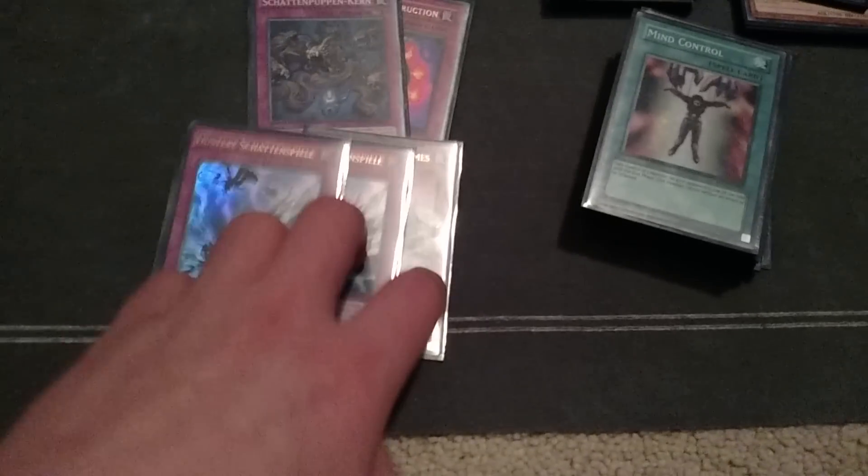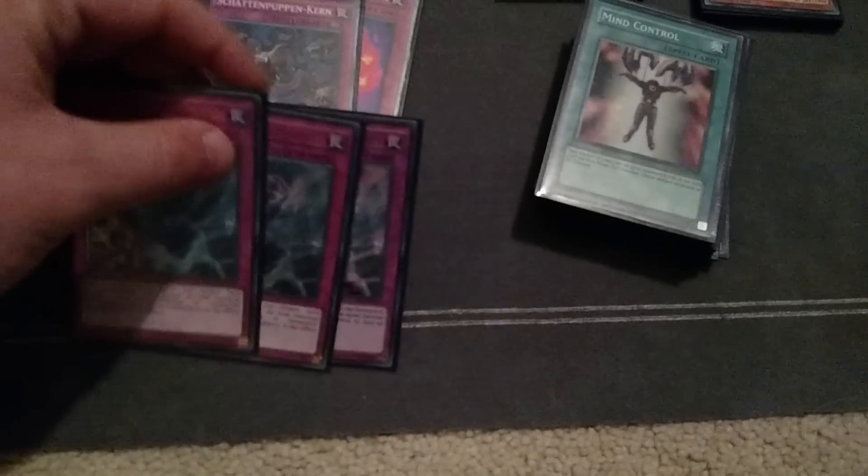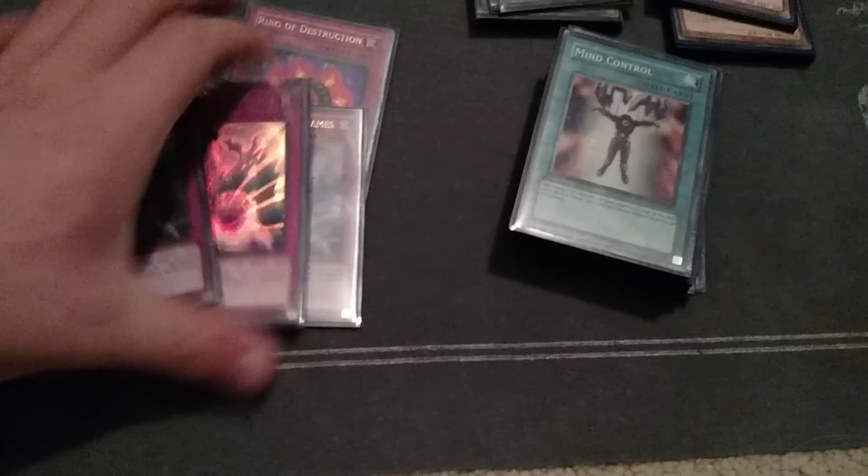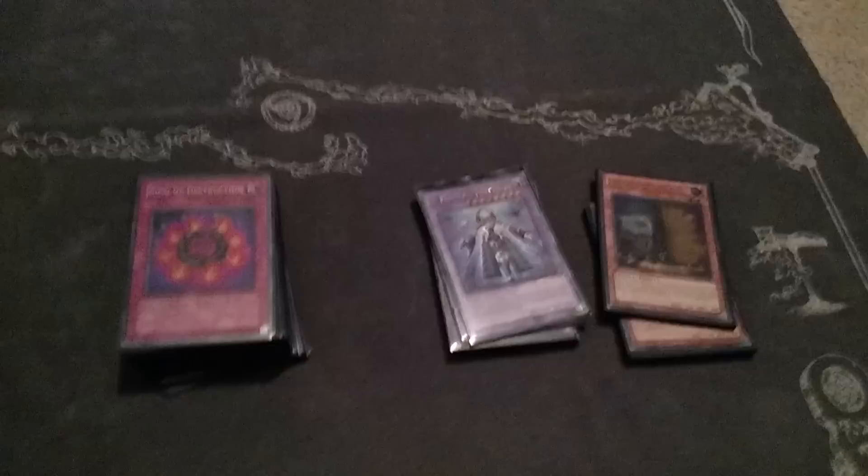Three Shatter Games — some people like to play two, but I think you really want to open up with three. You can side out the third one in most matchups, but three is very necessary in my opinion. One Core — no more is necessary. One Reinstatement — that's the only trap I'm playing that's becoming unbanned. I'm not playing Crush Card; that card is kind of mediocre at the moment and you don't really want to stack up a Falco because you'll get no effect.